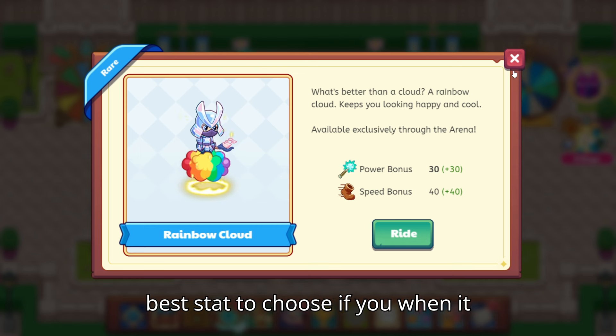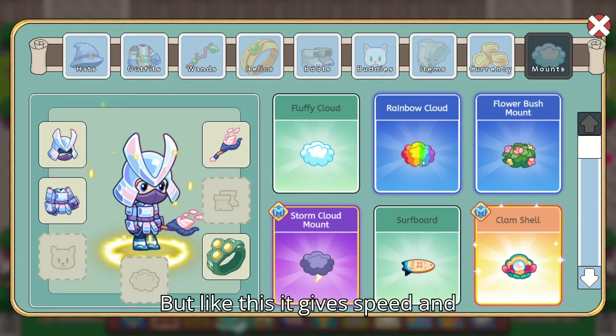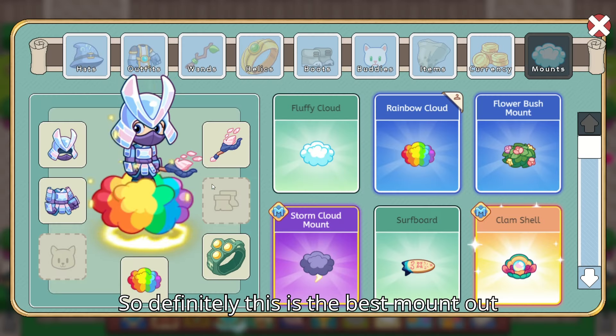Speed is definitely the best stat to choose when it comes to mounts, or basically anything. But this one gives speed and power — it's just a double mount. So definitely this is the best mount out there.